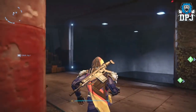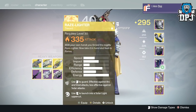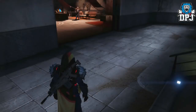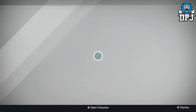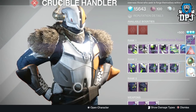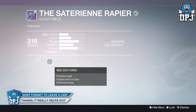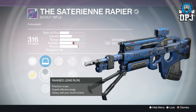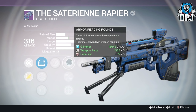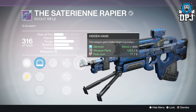Now I have my Hunter PvP rank 35. I'll try putting on a low-level secondary - people say this gives you more chance of getting a Longbow or year one weapons. I'm not sure how true that is. I got the Satyr's Rapier - it's a year one weapon brought forward. Actually not a bad roll: Armor Piercing Rounds, Injection Mold, Custom Optics, and Hidden Hand. I'll take it - dropping at 316 attack.